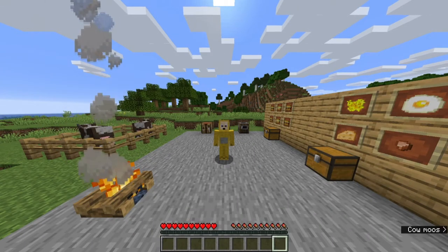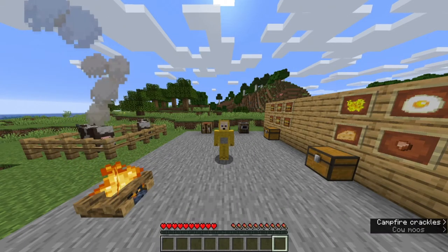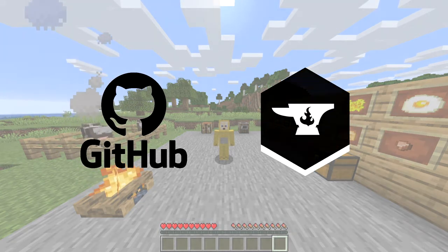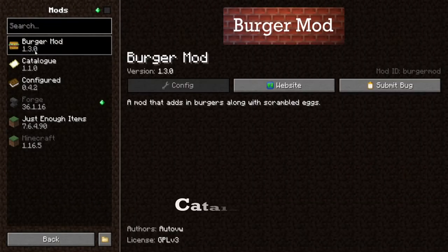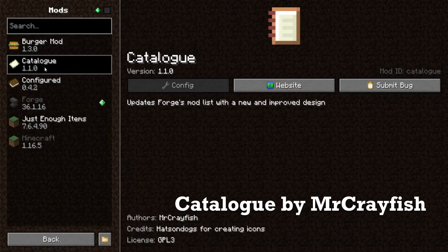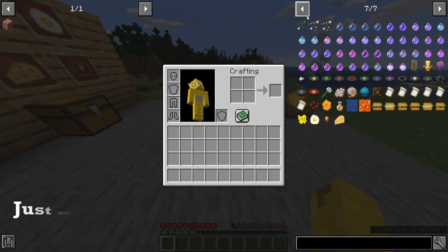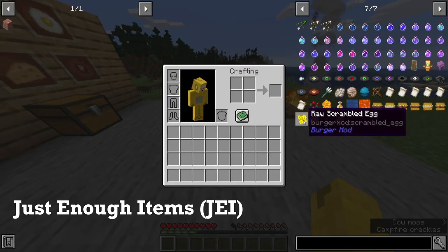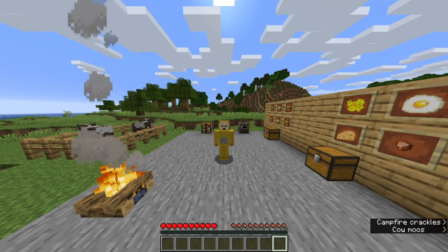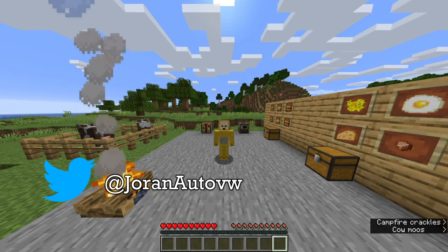The mod is available for Minecraft 1.15 and 1.16 on my GitHub and on CurseForge — links in the description. Before I end the video, I'd like to recommend you install Catalog, a mod created by the legend Mr. Crayfish, which adds in a better mod menu. And of course, if you haven't already, Just Enough Items for the crafting recipes. If you've enjoyed this video, please give it a like and subscribe. Go follow me on Twitter at JoranAutoVA, and I'll see you in the next video.